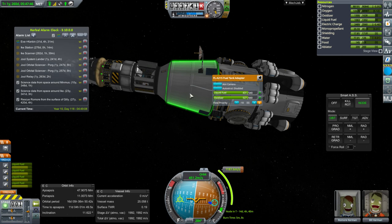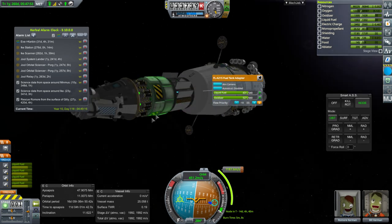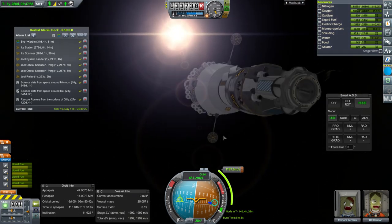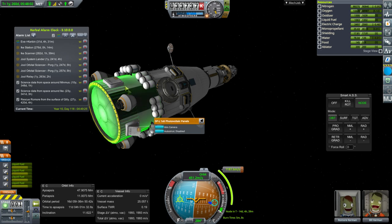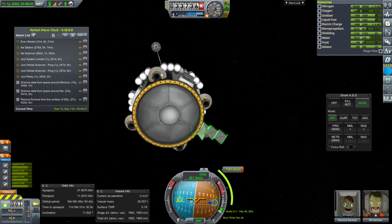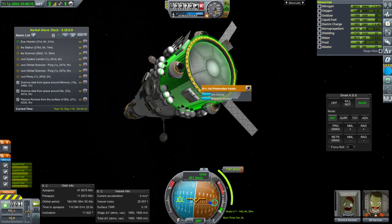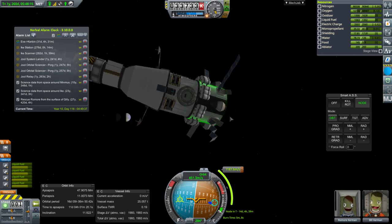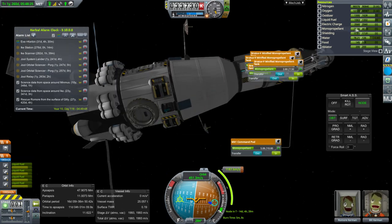I guess it's a mod propellant fuel cell running on hydrazine, but I'm not sure. Anyway, let's get the solar panels out and see if that fixes it. We had previously gone on an EVA with Bill to fix the treadmill, and solar panels out did not help during that time. But wait — it did work. So there's a fuel cell on here somewhere, though I'm not sure where.